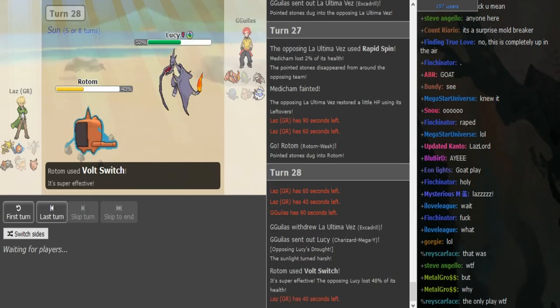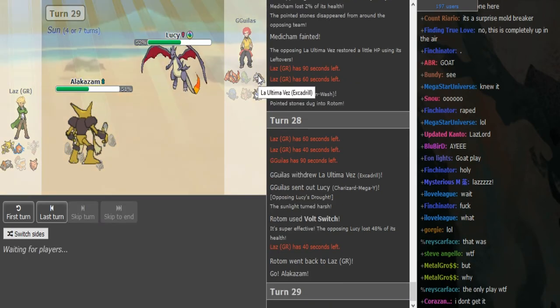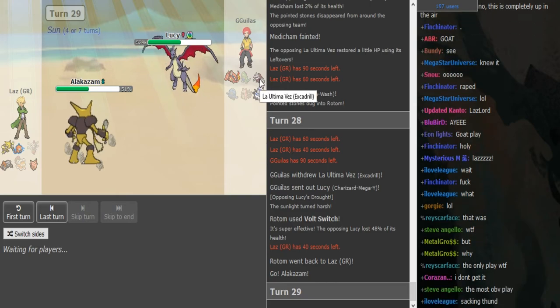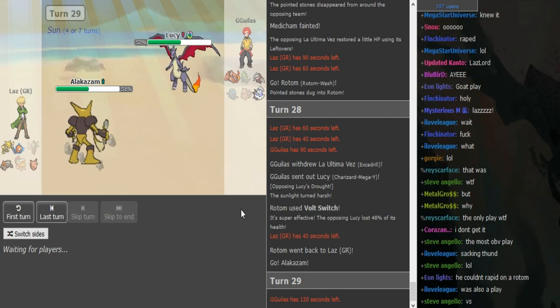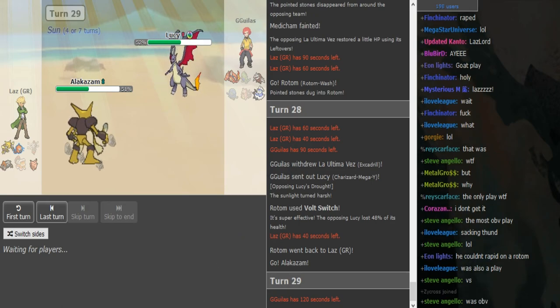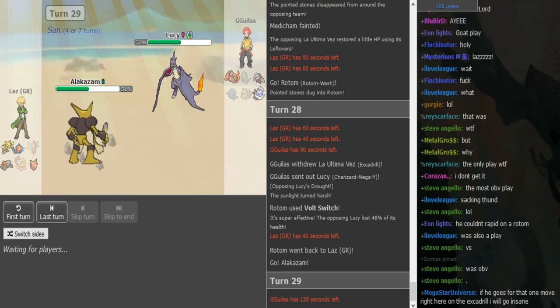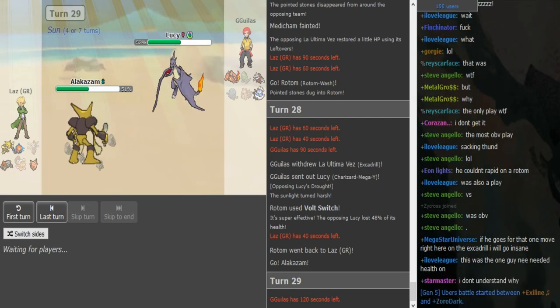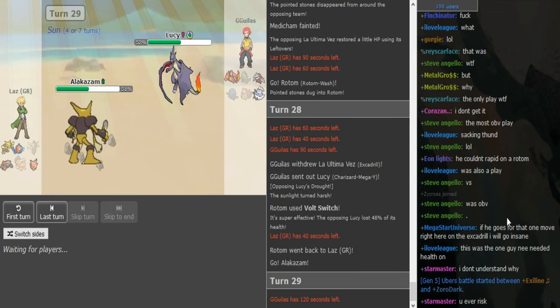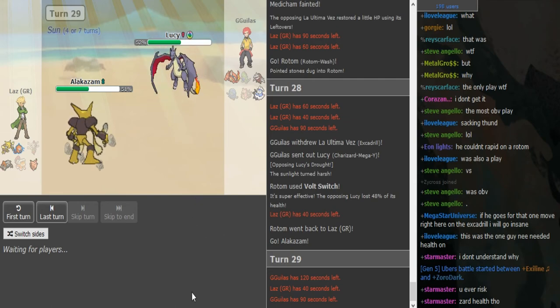It does 48% and Zard should be in range to die from Alakazam's Psychic — it does 58 to 69. If Zard Y doesn't have any HP recovery this is not gonna live. Alakazam clicks Psychic here. He can still go to Excadrill and try to dodge a Focus Blast but other than that he doesn't have a play. You obviously click Psychic 100% of the time — you don't play around Zard Y. That was a really nice risk-reward play. It was risky but kind of obvious he had to make that play.